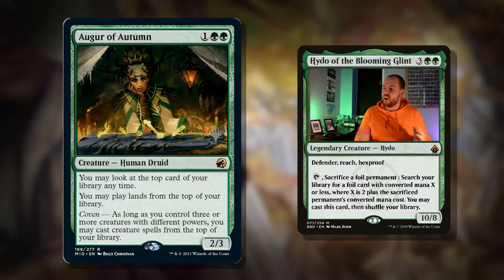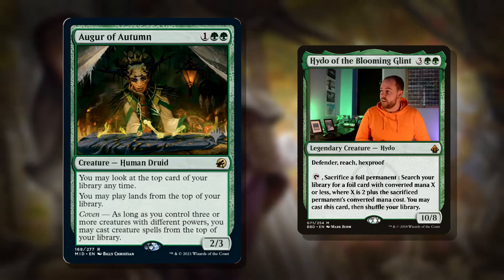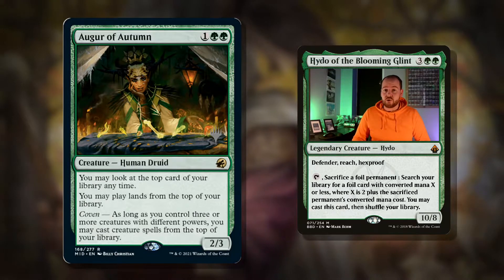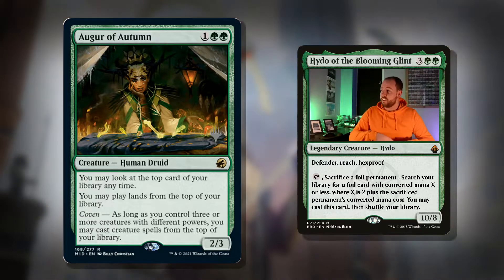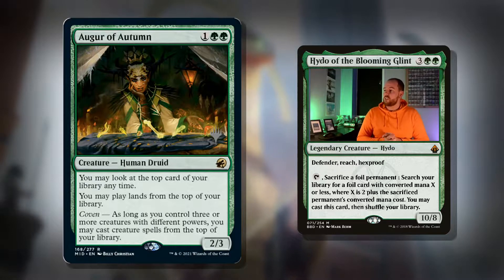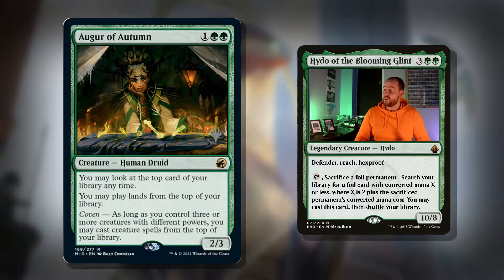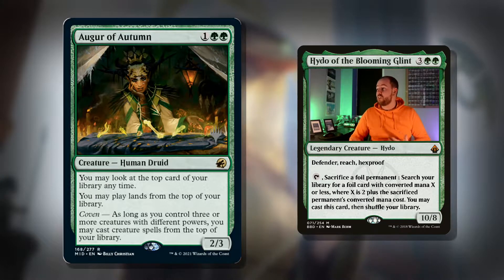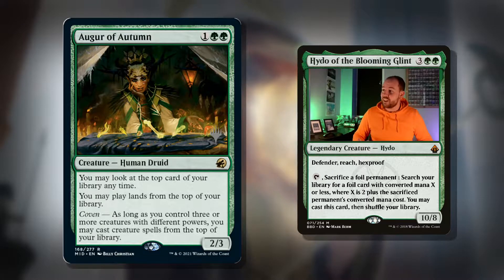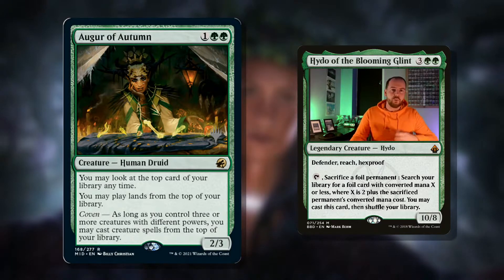This card is phenomenal. Three-mana Human Druid. You may look at the top card of your library at any time. You may play lands from the top of your library — it's essentially like drawing a card because you're not using cards in your hand and you're digging deeper into the deck. With Coven, as long as you control three or more creatures with different powers, you may cast creature spells from the top of your library as well. Amazing card, and it's a 2/3, so it helps with Coven with our commander.